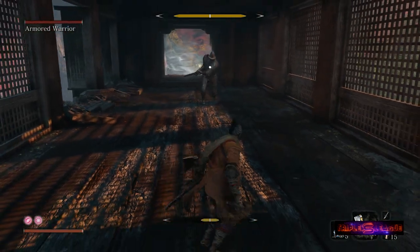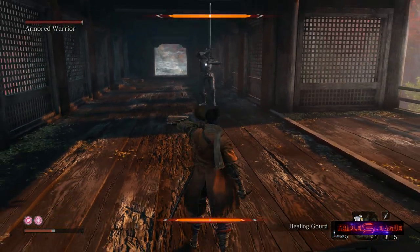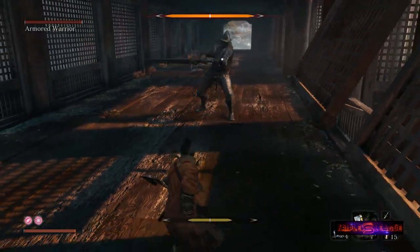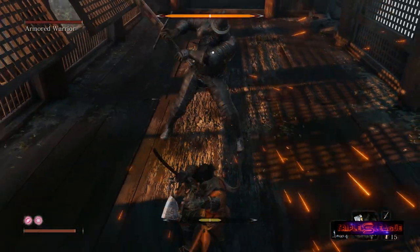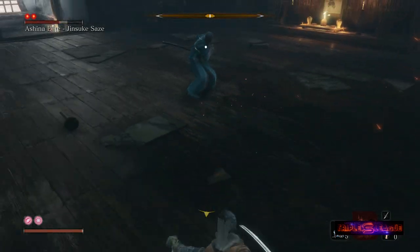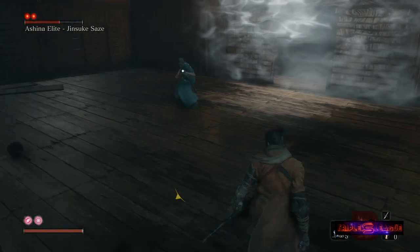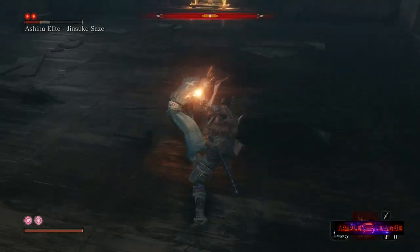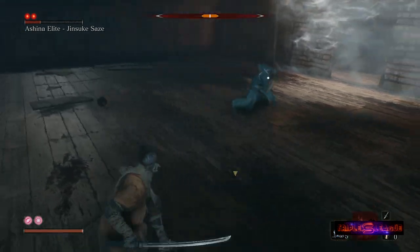A few final notes. Play defensively — most attacks can be guarded or deflected, even things that don't seem like they should be, like projectiles, humongous spear attacks, or the Guardian Ape swinging his claws. Almost everything can be deflected. Watch for perilous attacks and respond accordingly, and especially learn when to avoid grab attacks — if they get you with a grab it's impossible to avoid damage, and some can be pretty devastating. Circling left versus right around your enemy can also make a difference. With the Ashina Elite I found that circling clockwise made me much safer using the exact same dodge move.